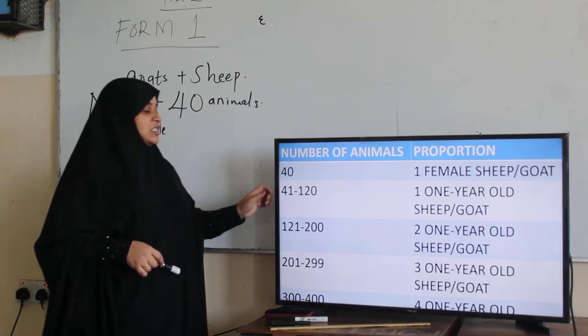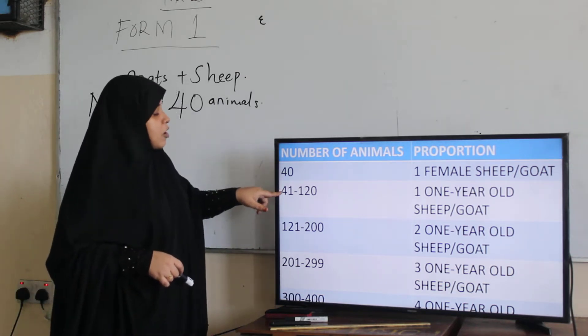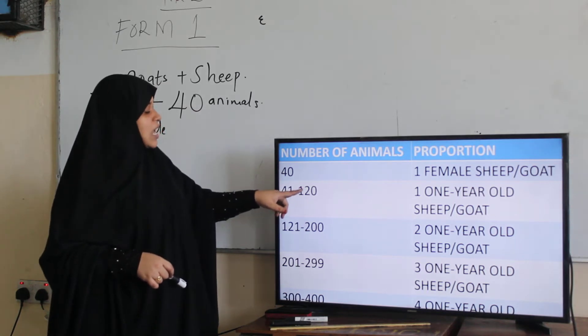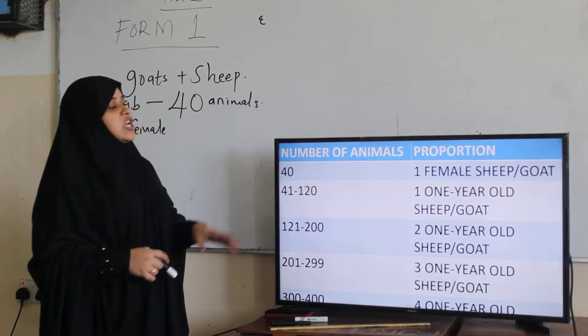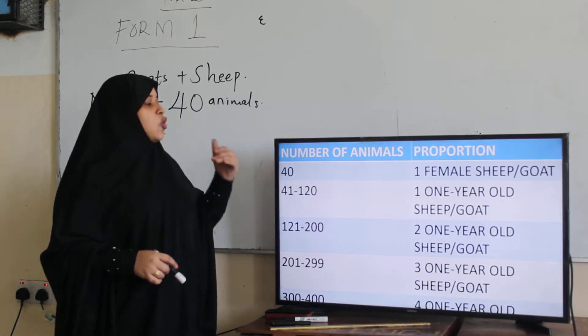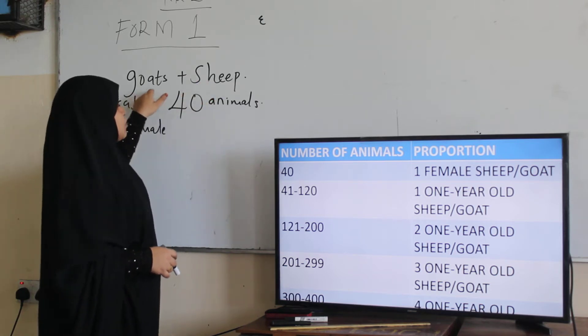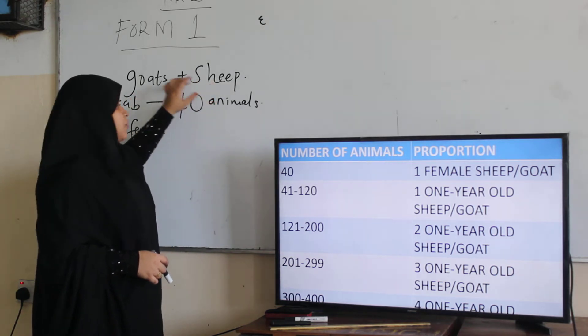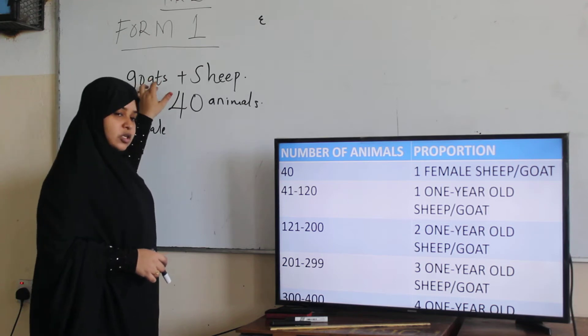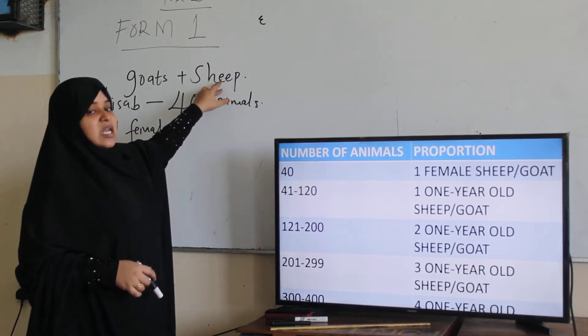If it exceeds that, from 41 animals to 120 animals, you give one one-year-old sheep or goat — again depending on which animal you have more of. If you have more goats, you give a goat; if you have more sheep, you give sheep.